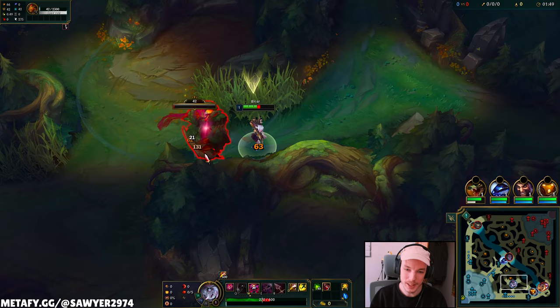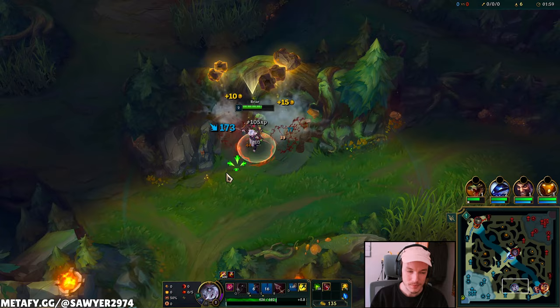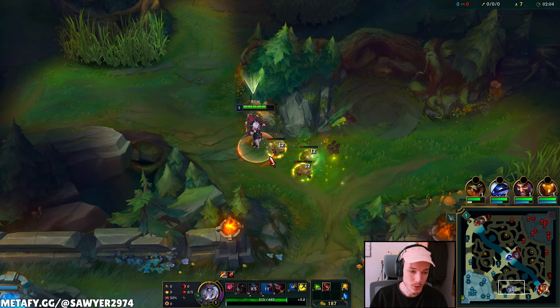Let's auto this down and then save our smite for the Krugs. Our first goal is to get level 3 and then see where the plays are at. With Briar's jungle path, you wanna get a lot of farm but you also wanna get some attacks off. If you don't do any attacks, you lose. When should you attack? Depends, Bob. Stay tuned to find out.